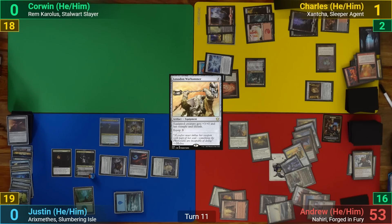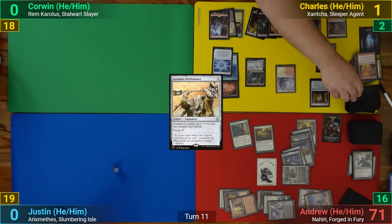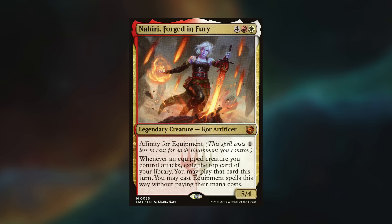After that I pass. Charles draws and activates Tybalt again, exiling my top card but finding nothing that can save him, so he decides to scoop. Game review time: considering I only got to cast Nahiri once and exile two cards, I like the deck a lot. Being able to reduce her cost based on how many equipment are on the field is a lot of fun, and casting free equipment would be great — I've got a stack of cards I'd love to test, so I'm hoping to play this again soon.